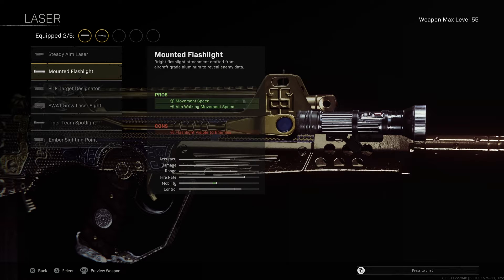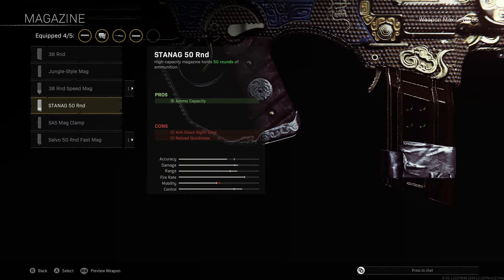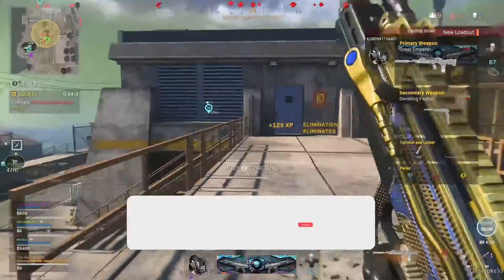You're also going to get an increase on your aim walking movement speed. The Raider stock increases our sprint to fire time and aim walking movement speed, as well as increasing our firing movement speed whilst we are in ADS. And last but not least, the 50 round mag to ensure we have as much ammo in the chamber as possible to prevent reloading after every gunfight encounter.